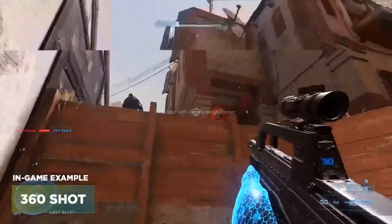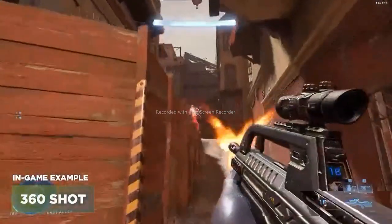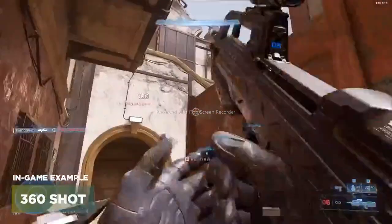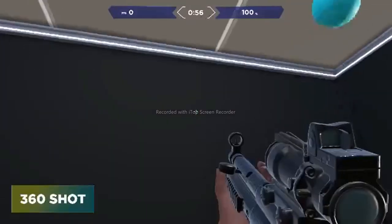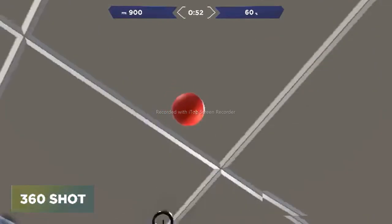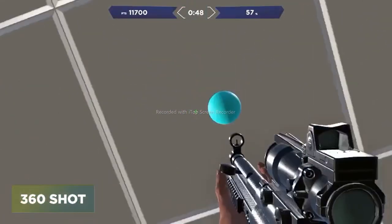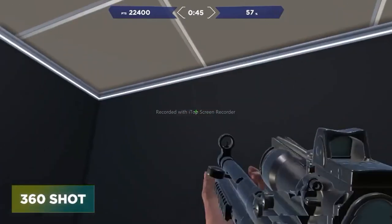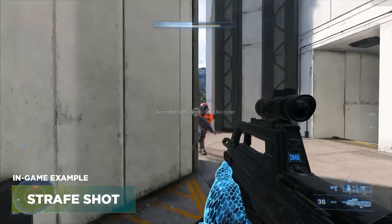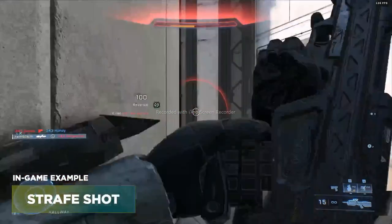360 Shot is definitely going to be one of the more difficult tasks in the playlist, but you have to prepare yourself for when you're on low ground and have to fight your way out. The targets will be changing directions, moving up and down, forward and backwards — so it's definitely going to help you warm up using your entire mousepad.